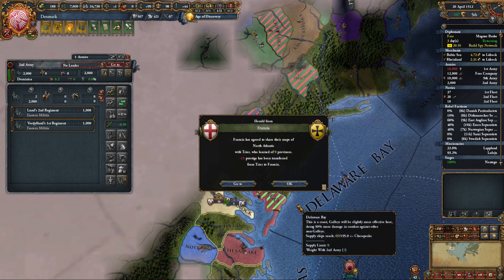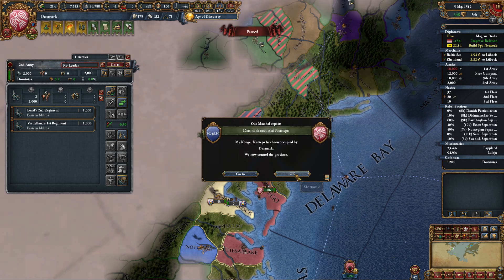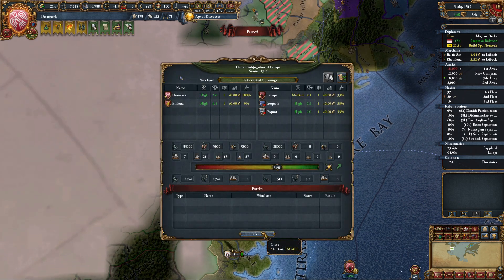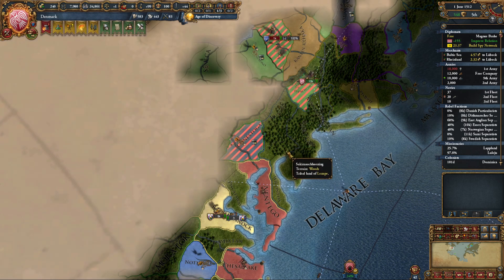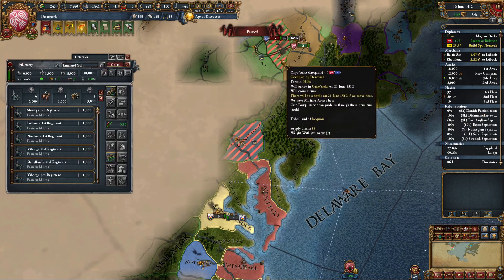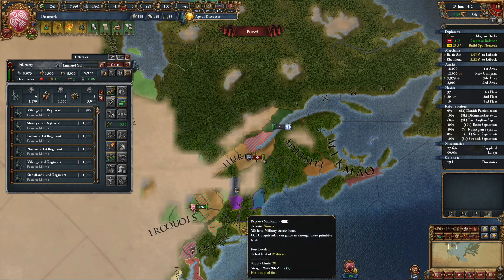Into the people — lose some ducats, gain some unrest, or just some legitimacy. I'm just getting legitimacy, that's fine. Let's have you come up here and take on the Iroquois. Let's see if I can get them out of the war. Let's have you come into here. Sure, you can take on my northern territory — that's fine. Where's the Pequot? There — we'll pick them on next after we knock out the Iroquois.